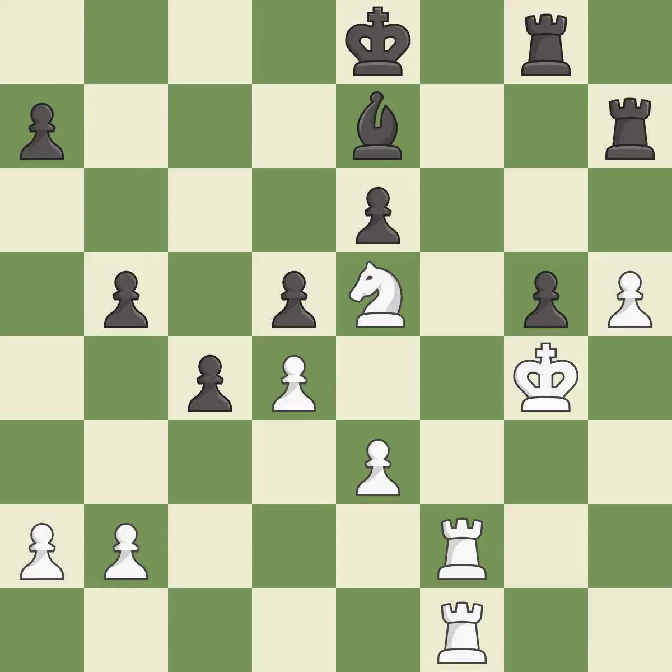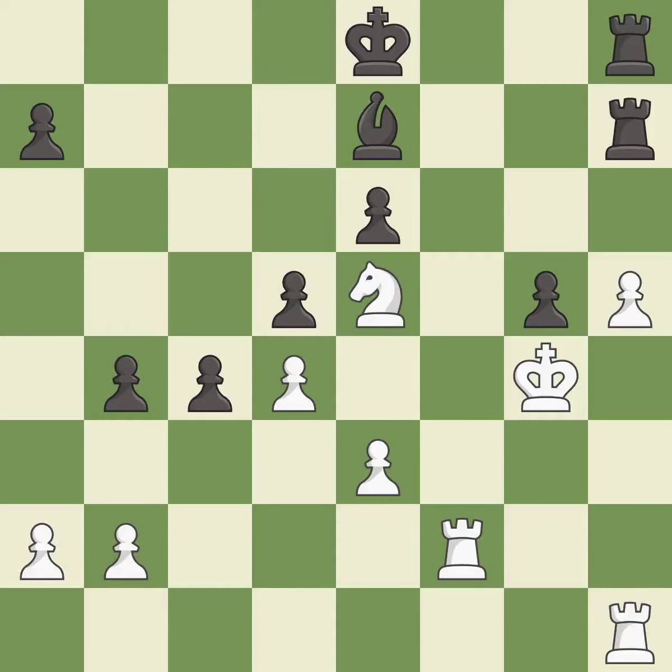This threatens to activate a rook by getting it to the 7th rank — it is good. The rooks are coordinated and powerfully doubled on the file — it is best. This protects an under-defended pawn that is under attack — it is good. This is not the right idea — it is an inaccuracy.